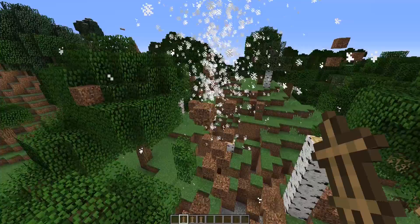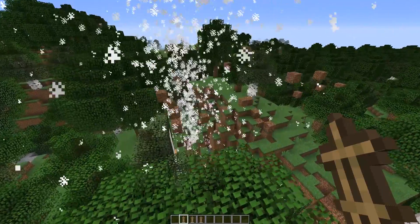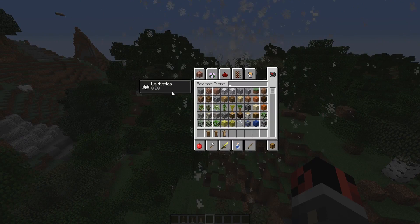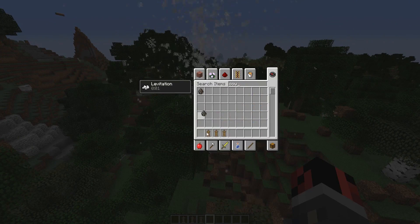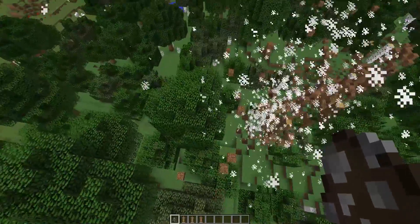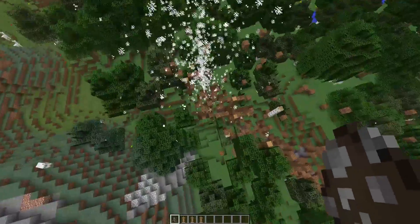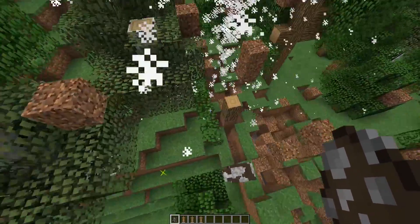It doesn't destroy stone blocks, but it destroys all natural blocks and most blocks used in buildings such as brick blocks, glass, and wool. One cool thing about tornadoes is that they have a levitation effect — it will make me fly up in the air, and not only me but also mobs. If I take a cow here, you'll see that it will start to fly up.